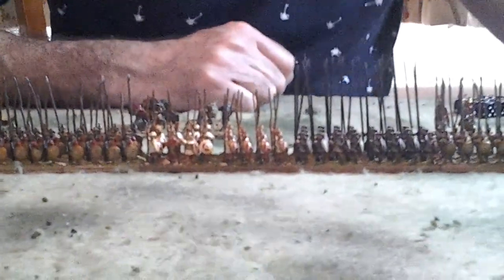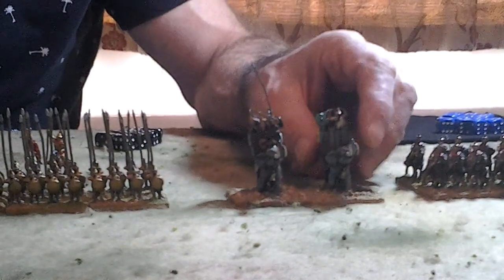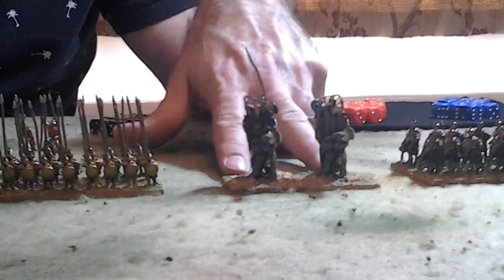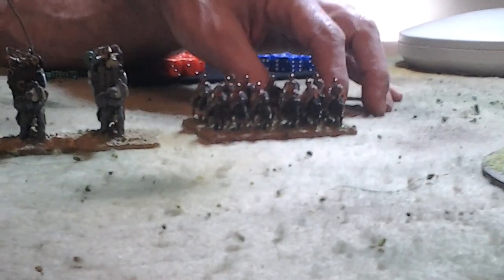Our elephants are strength three, they have armour — they're effectively armoured — and they have the impact characteristic, so they're very effective when they charge. They have some other special abilities as well, which we'll talk about later. The cavalry on the other end are also discipline three, high quality cavalry. There are no discipline five troops in this army — no poor quality troops — but there could well be some in the Persian army that they're facing. All discipline four and three.